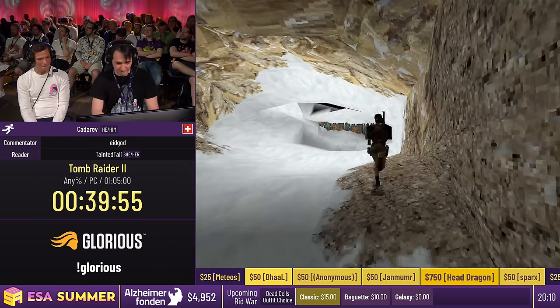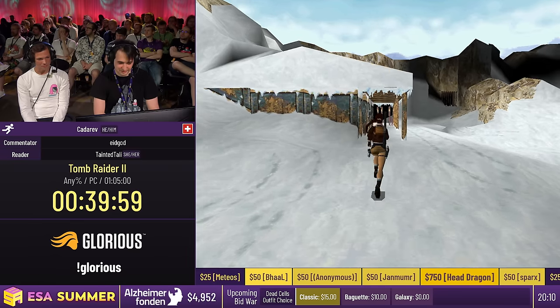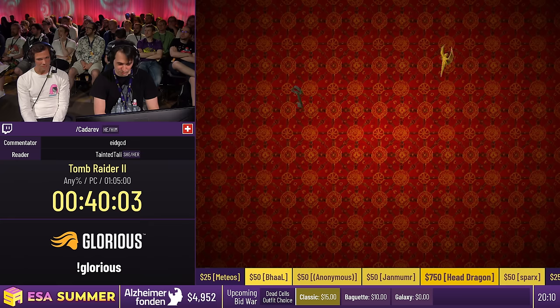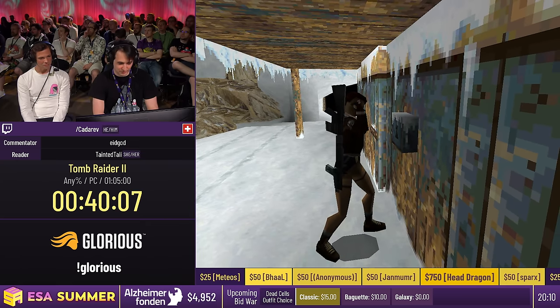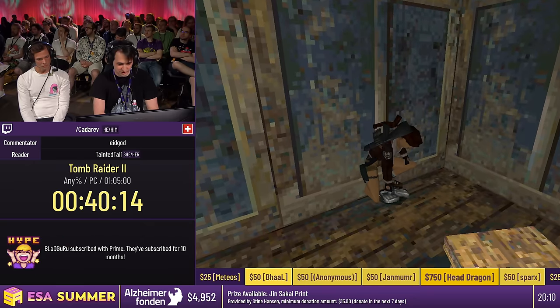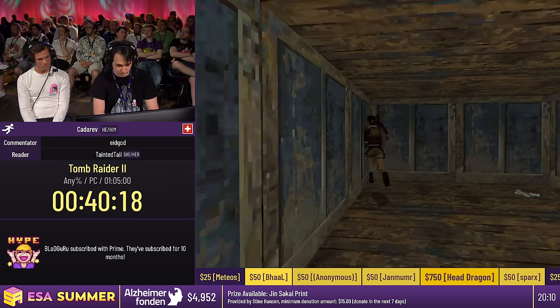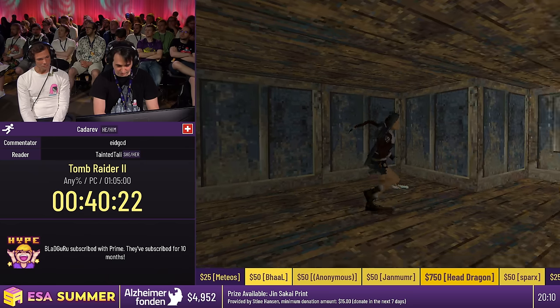Now that we have the key, we can open this hut, which allows us to open the gate behind the hut. So that was the only reason why we did all of that. But I think it was worth it for the music. And while we're in that hut we'll pick up some more ammo and medkits. And we will get ambushed — which now that I said it, kind of makes it not an ambush anymore. We'll kind of just ignore the ambush.